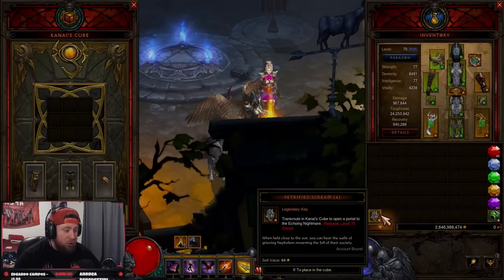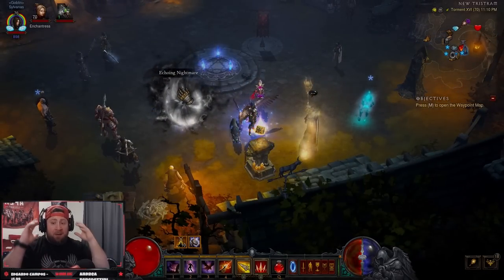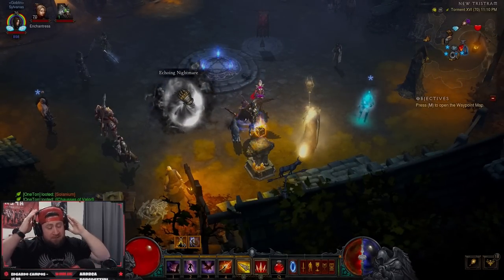Once you have them, you go to your cube, all you're going to do is right-click it and it's going to open up a portal. Now inside the Echoing Nightmare there are a few things I'm going to show you.